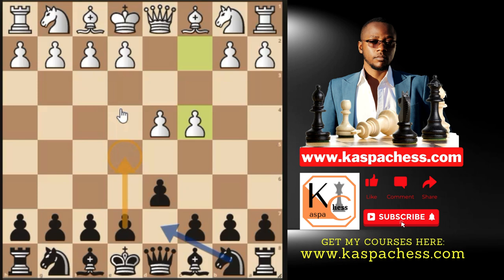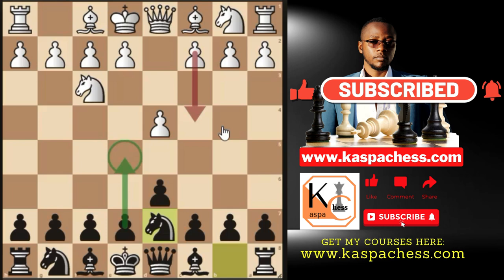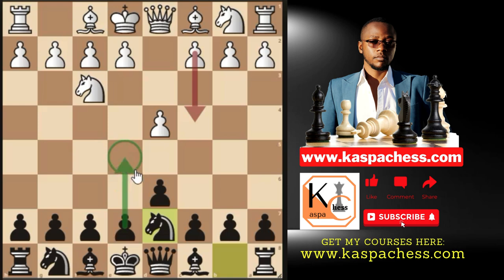Now instead of c4, white may play Nf3. We still want to push e5, but that will be met with dxe5, and if you recapture they take your queen, losing castling rights with no compensation. So still play the Rat Defense move Nd7. If they then play c4, you already know what to do — go e5, transposing back into the positions already covered.